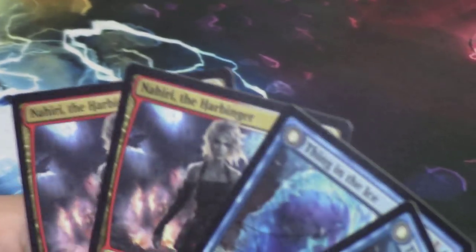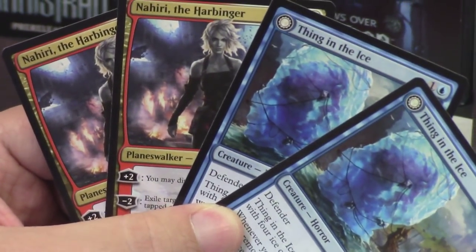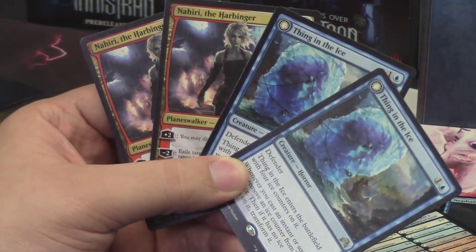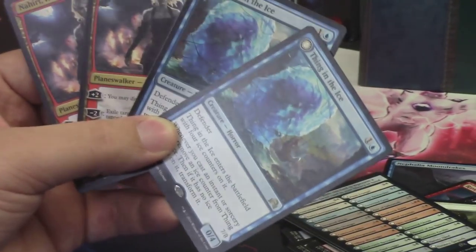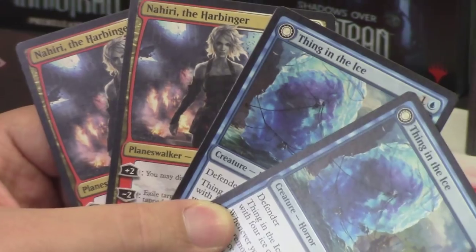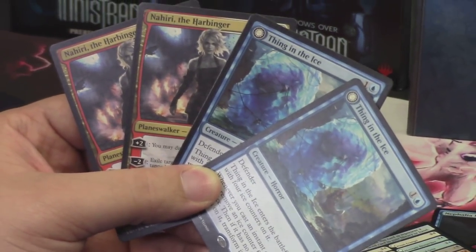Thank you so much — this has been a grueling opening, but totally worth it. We've got two Thing in the Ice, two Nahiri the Harbinger, and so many other great cards. Thank you guys so much for watching. Thank you to Champion for having us here. You guys can hear all the hustle and bustle of this event. It's turned out awesome so far and it's going to continue to be awesome. Thank you guys for hanging out with us.